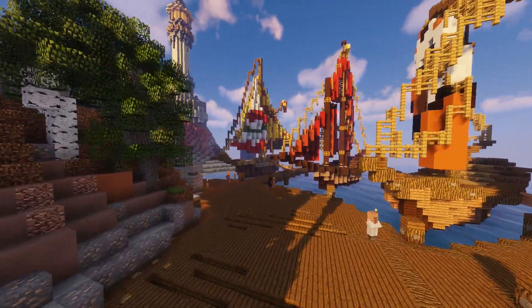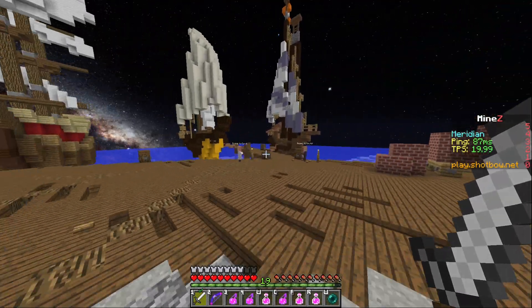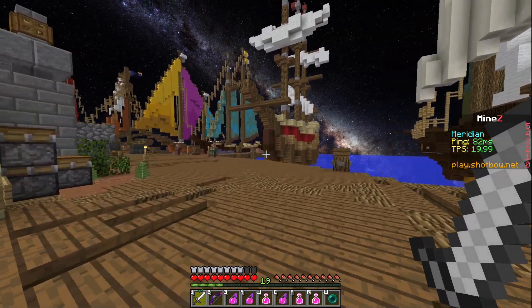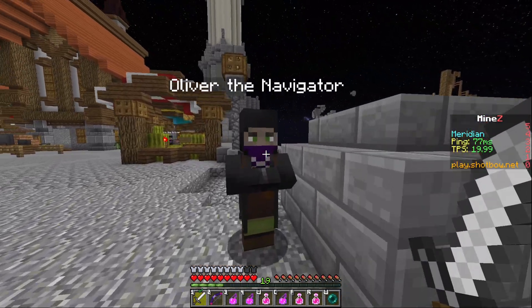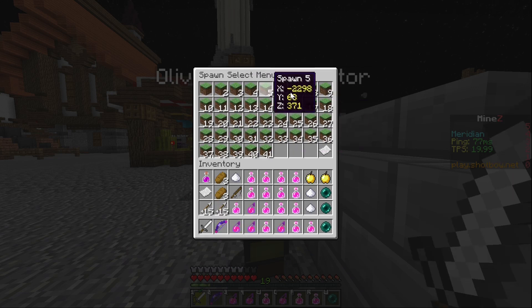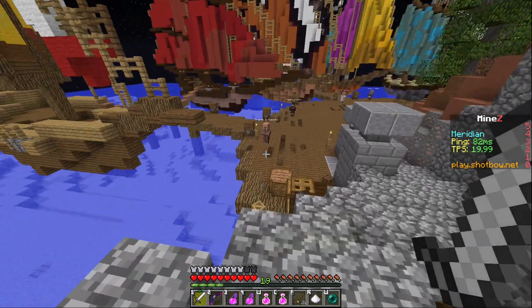Non-premium players can now choose their spawns, though they are limited to Cacho, Grimdale, Pravis, Portsmouth, Belfarm, Romero, Carmi, and Guten. Premium players can talk to Oliver the Navigator, one of the many new NPCs in the Meridian, where they can choose from the full variety of spawns like before.